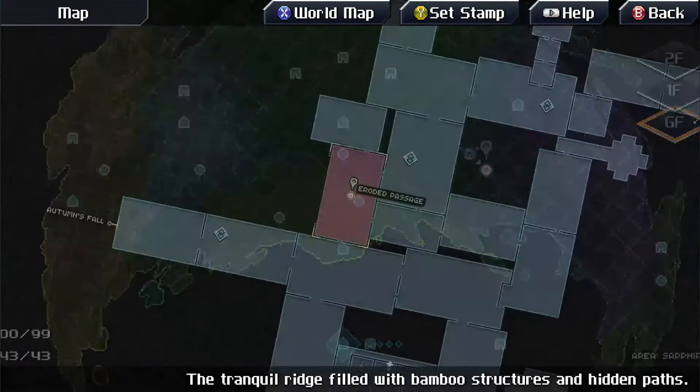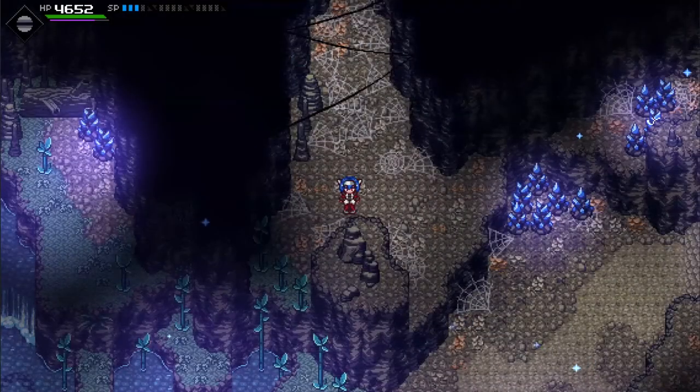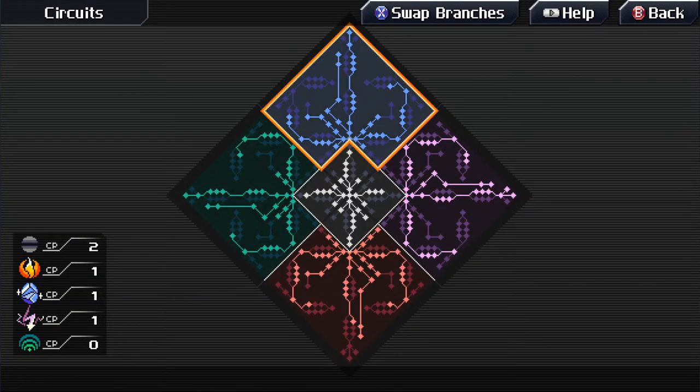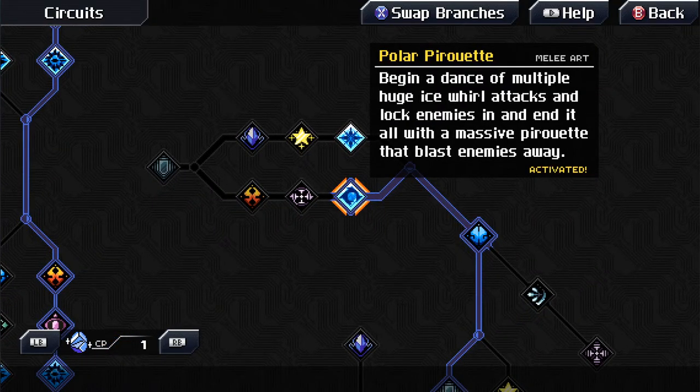Open up your map and go to Sapphire Ridge. Fast travel up to Carve Pathway, walk down and left to Eroded Passage, and get ready to kick some ass. Circuits are primarily going to be AOE stuff.